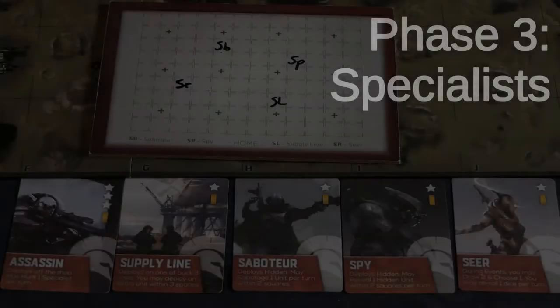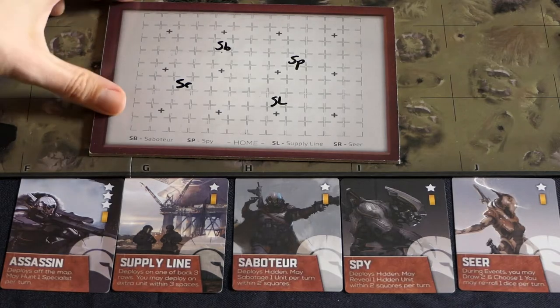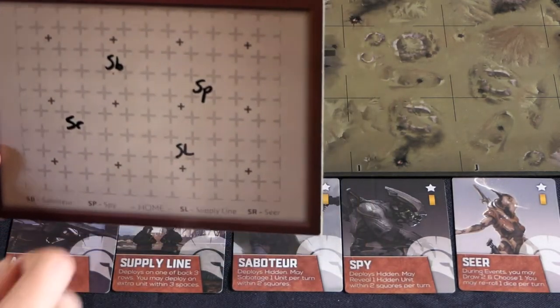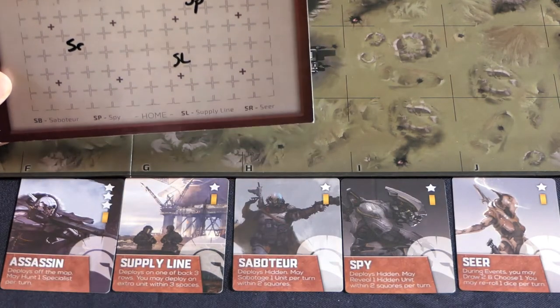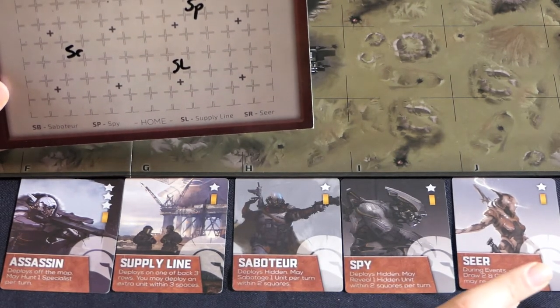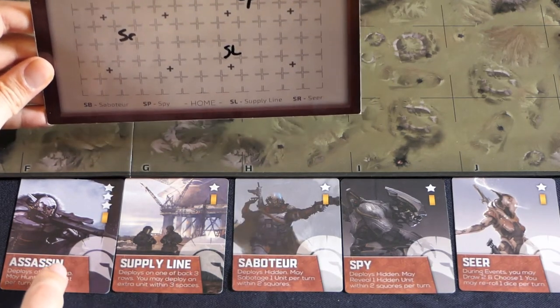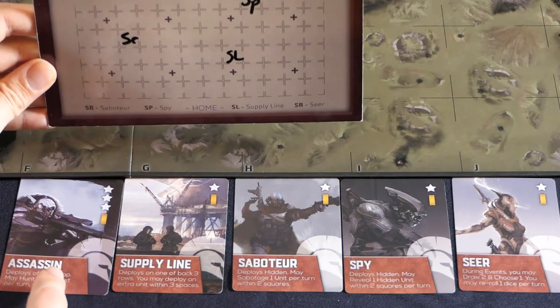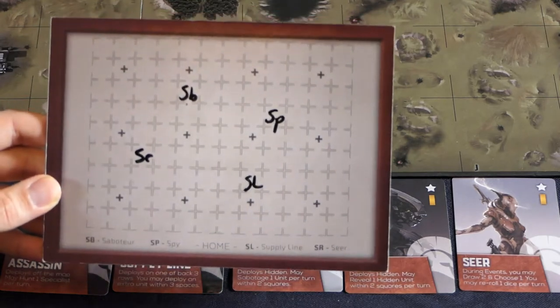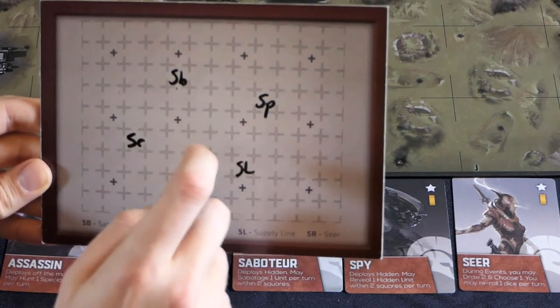Once deployment is done, you move on to the specialist phase. This is a chance for your specialists to hamper the enemy, hunt enemy specialists, and gain an advantage before the battlefield phase. The phase starts with keeping your shadow map hidden. All specialists act except supply lines and seers, which trigger during their respective phases. You'll be using spies, saboteurs, and assassins.